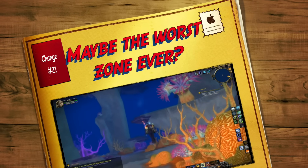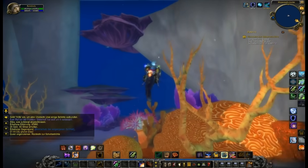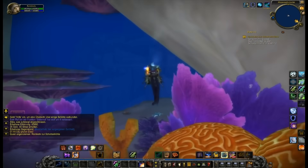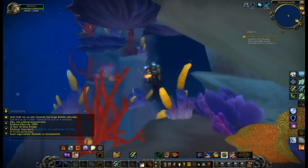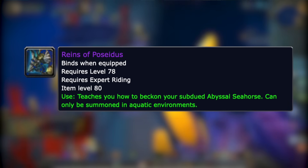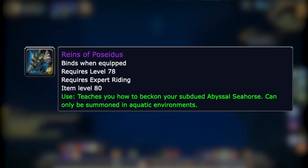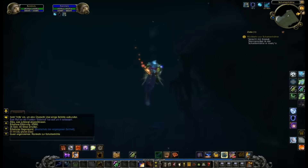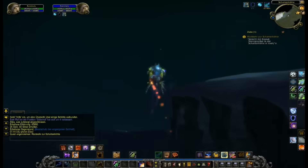Coming in at number twenty-one is a new underwater zone — the first we've ever seen. We know there have been small areas requiring underwater questing, such as in Arathi Highlands, but this is a full underwater questing zone. There's also a rare down there called Poseidus that can be found, and he drops an epic seahorse that can be sold on the auction house, which a lot of people are going to want to get hold of. Overall, it's a super interesting, if slightly frustrating, zone to level in.